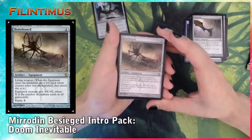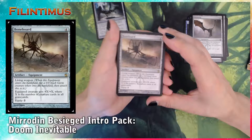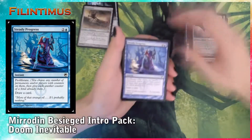And our second rare: Boon Hoard. Four generic — artifact, equipment. Living Weapon. Equipped creature gets plus X plus X, where X is the number of creature cards in all graveyards. Can be quite powerful.